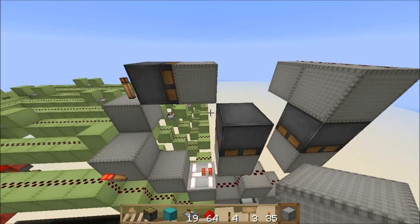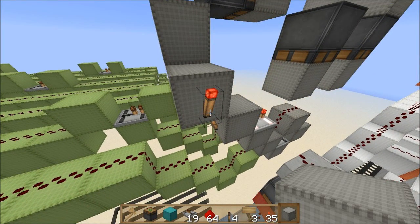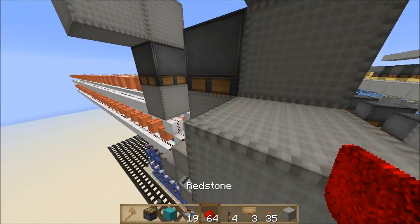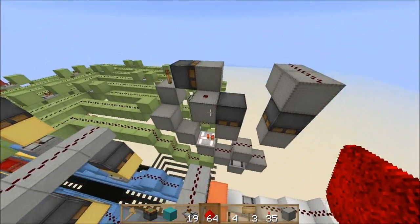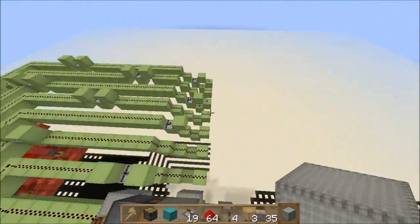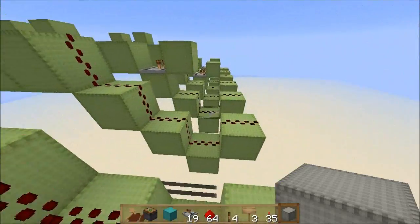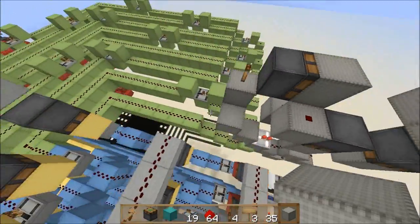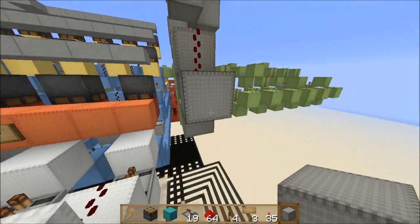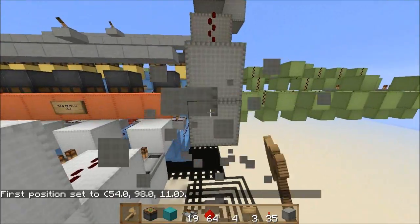That looks pretty good. However, this bussing has broken because stacking across has interfered with the green lines. I'm going to sacrifice that bit of bussing and just go ahead and stack it to save time. My WorldEdit has been a bit weird with redstone, so wherever possible I'm going to try not to select a redstone block with my wand. Make sure you get that top redstone in, then face that way and stack seven.